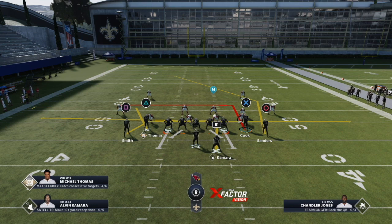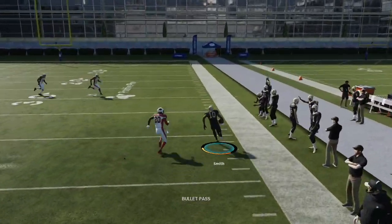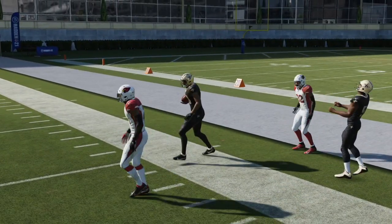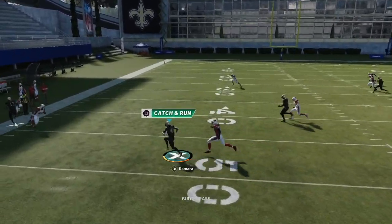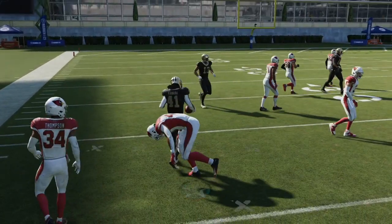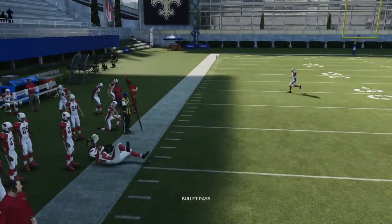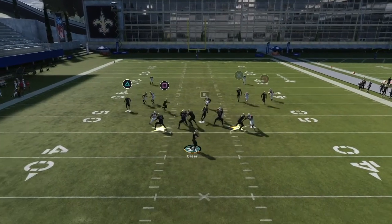We also have the Michael Thomas quick out route, the route to Sanders, the post over the middle, and of course Jared Cook dig routes, which are really good in Madden 21. We check it down to the drag and turn that into about 20 yards off a simple drag route. Next rep we throw to Kamara — one of the best receiving backs in the game — simple check down. Then we look for Michael Thomas on the cut — easy completion. Every single route is just toasting man coverage right now — it's super easy.